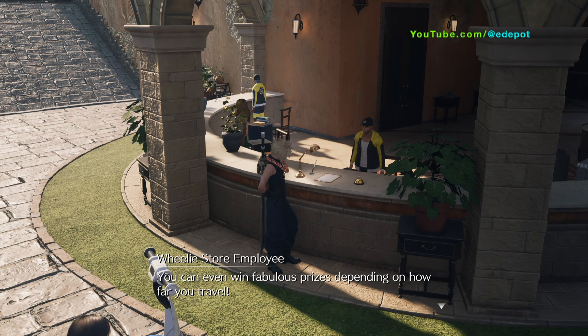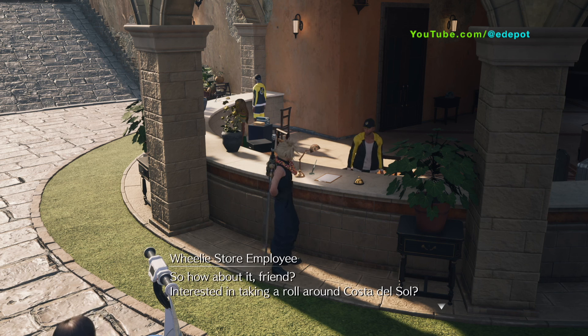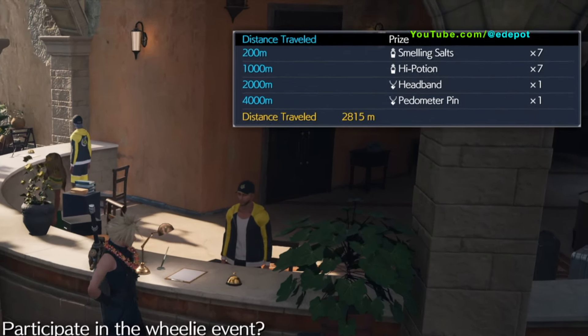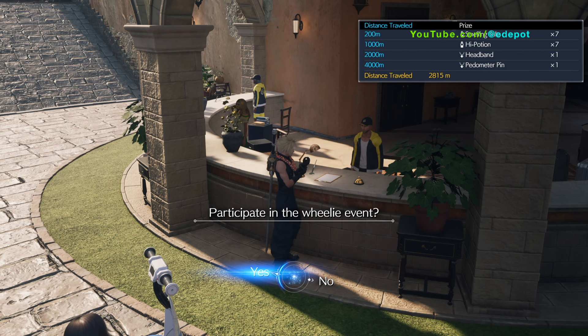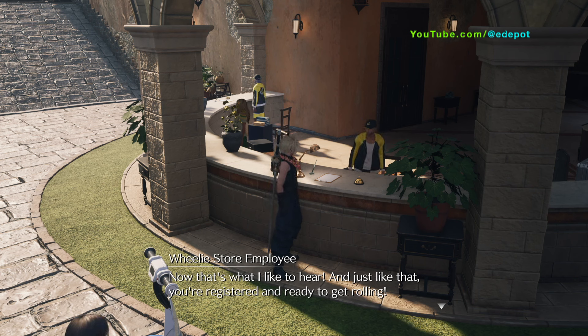The NPC says: 'There's a surefire way to make seeing the sights even more magical by taking them in on a state-of-the-art wheelie. We're doing a special promotion — just hop on one of these babies and ride around town at your leisure. No strings attached. You can even win fabulous prizes depending on how far you travel. Interested in taking a roll around Costa del Sol?'